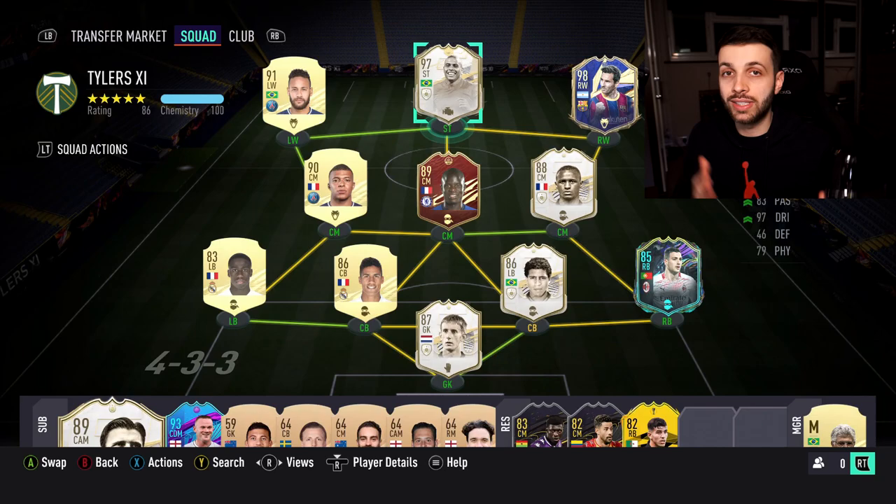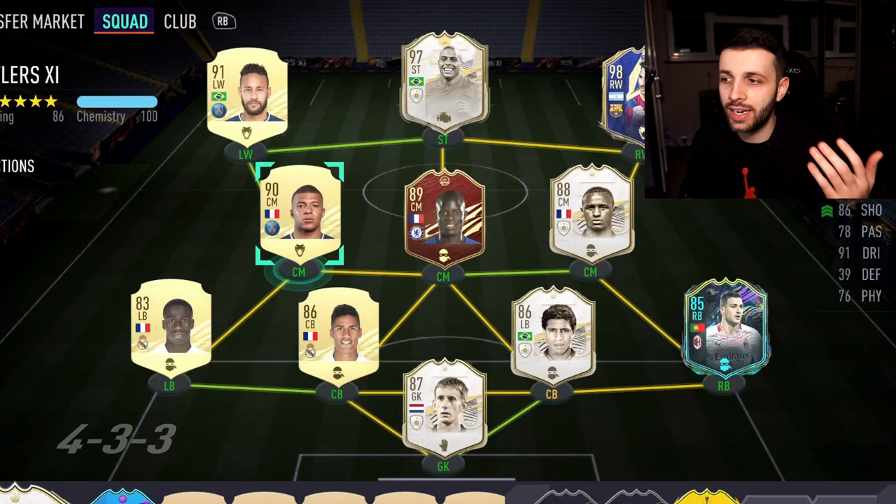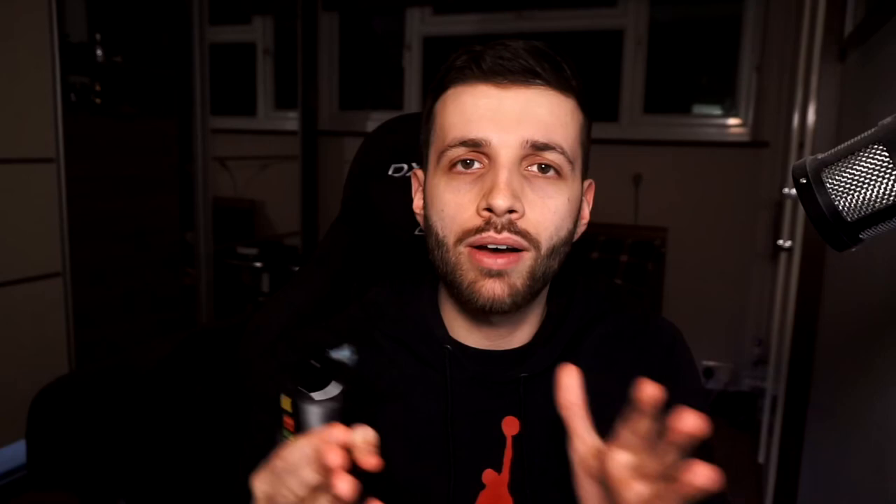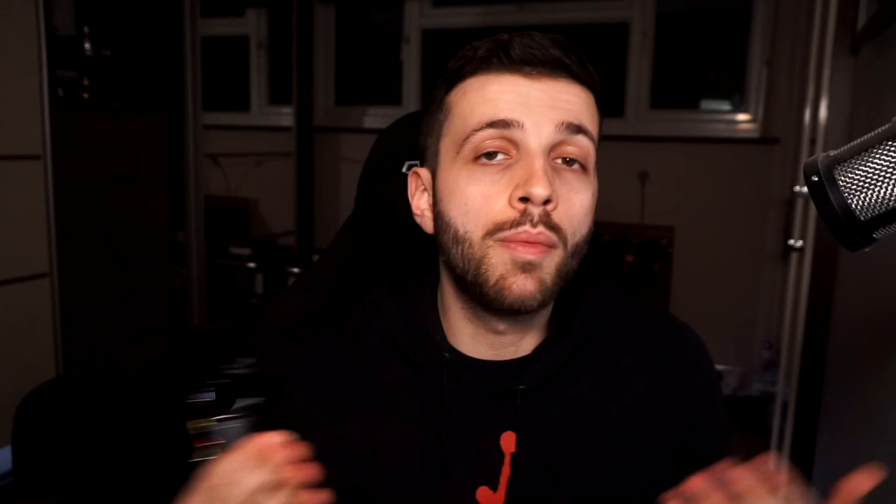I'm going to show you how you can actually trade and get yourselves to a point where you can buy a card like this and build a team around that R9 Ronaldo. As you can see, this team needs a little bit of work — we've only got gold players, Mbappe, Neymar. These need to get upgraded to the informs, but it's still a pretty solid looking team.